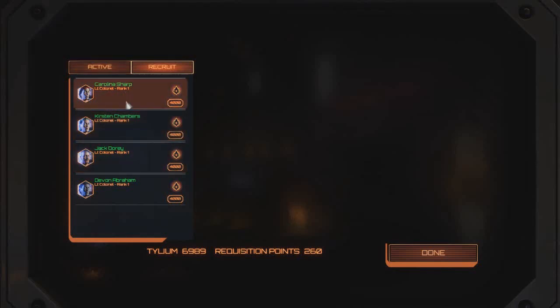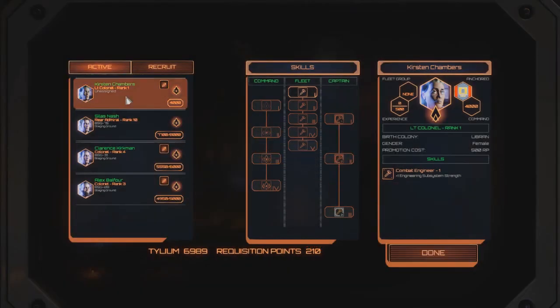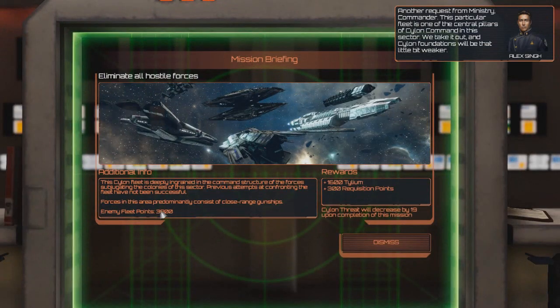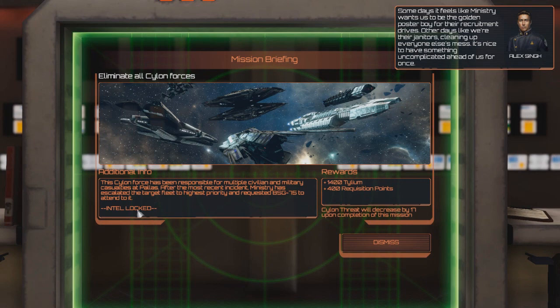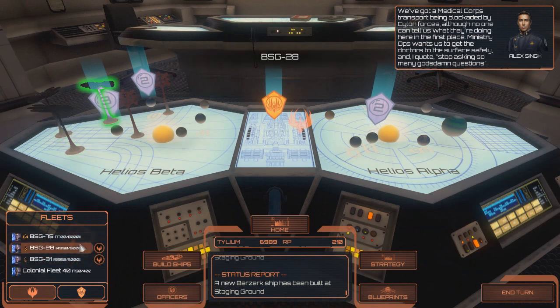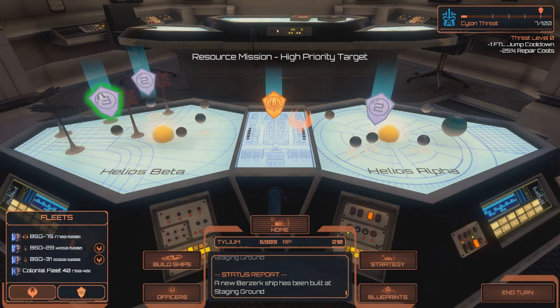We're going to attach an officer here - go ahead and just crew you. Confirm. Assign. Good. We need to get something here - no one can tell us what they're doing here in the first place. 27,000. Ministry Ops wants us to get the doctors to the surface safely. 31, I think we'll send to the escort mission. 28, we'll deal with the ambush. And then 75, we'll go to the unknown high priority target.